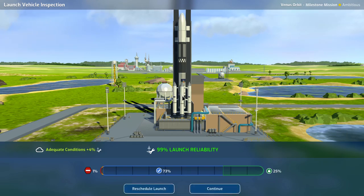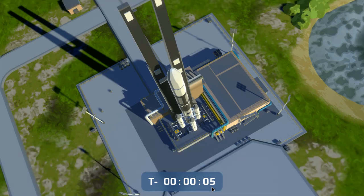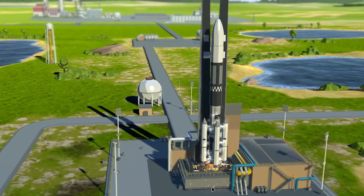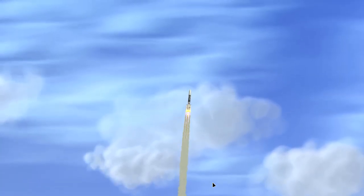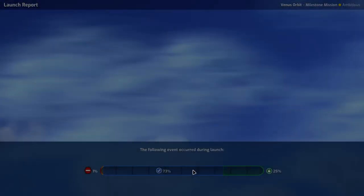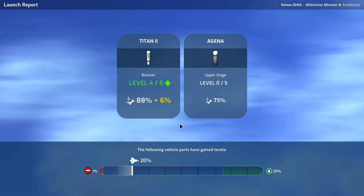Abundance with its four supplementary boosters — we have adequate conditions, which will help with only 1% critical failure and a 1% negative events. We're going to go five, four, three, two, one — we have liftoff! Looks good. We had a good launch, stayed in the neutral zone — we didn't have any positive event, but that's all right. Our Titan 2 booster goes to level four and our Aegina upper stage goes to level one.